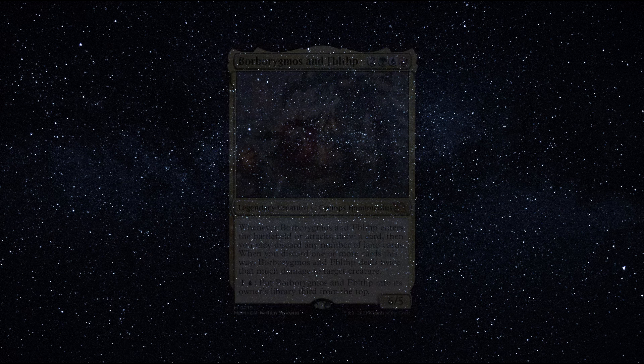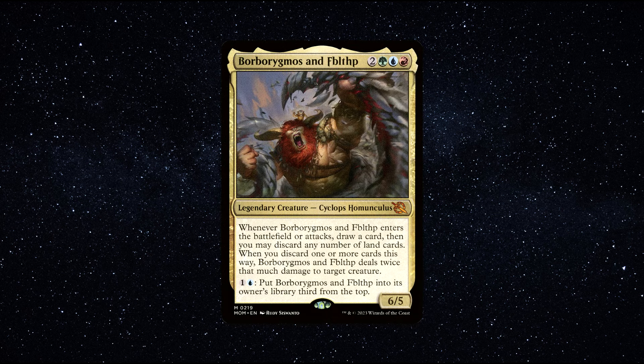Number 2. I hope I pronounced this one correctly, it's got a funny name. Borbo Migos and Fidhufp — a legendary creature, Cyclops Homunculus, that costs 1 red, 1 blue, 1 green and 2 generic mana to cast. He has 6 power and 5 toughness. Whenever Borbo Migos and Fidhufp enters or attacks, draw a card. Then you may discard any number of land cards. When you discard one or more cards this way, Borbo Migos and Fidhufp deals twice that much damage to target creature.